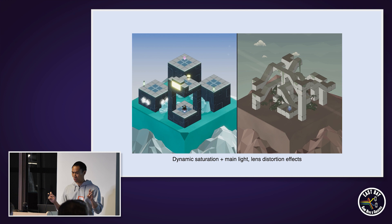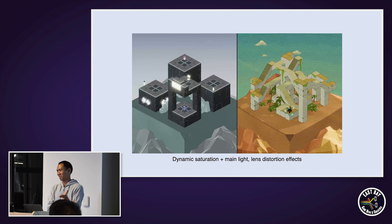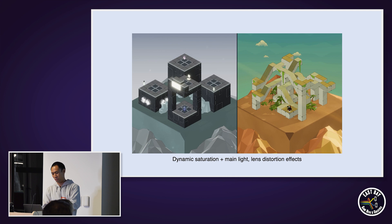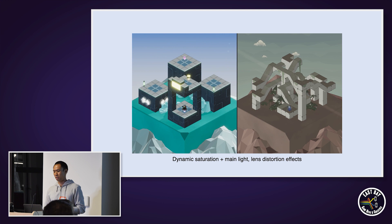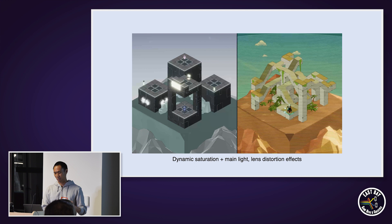First, we want to call attention to what we call the active world, which is where the player currently is. If you look at the character model, it's pretty small, so the mere presence of that model on one side of the screen isn't enough to draw your attention as the player. We had to do more than that. You can see in the example here that we're playing with lighting and in particular saturation effects in either viewport in order to emphasize the active world. This is a tricky tuning problem, because if you turn the saturation down too much in the inactive world, the player is no longer going to be able to see the details there — we do want people to understand how the opposite world is laid out.